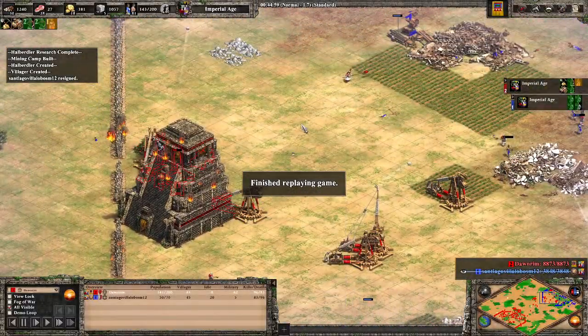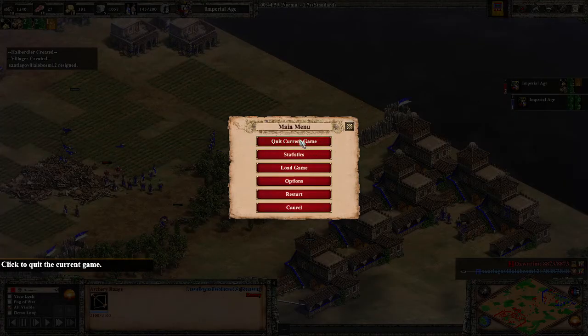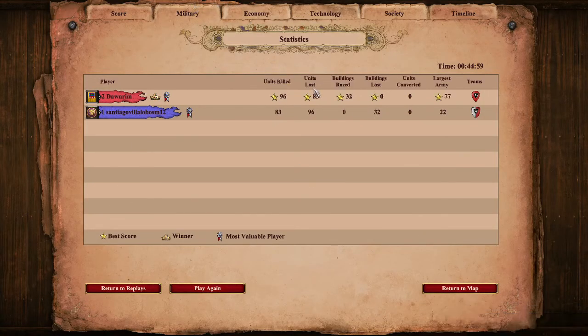That was a successful counter with a lot of pressure from the Incas — the Persians could not hold. GG. Quick look at the statistics: KD is positive but not overwhelming, I used a lot of cheap units so I lost quite a lot, but definitely had the largest army. More food, more wood, more stone. He has slightly more gold, but I made quite a lot of pikes so that makes sense. He got Feudal Age first by quite a lot. Castle age was pretty much the same. He had quite a late Imperial Age which hurt him a lot because he couldn't defend against the trebuchets.